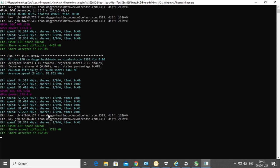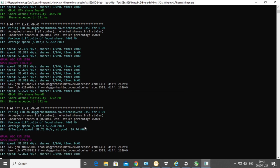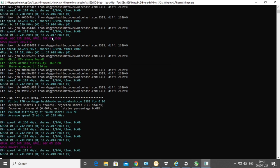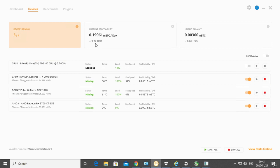As we can see, our RX 5700 XT is running at 53 MHz at 178 watts. If we look at our Nvidia cards, the 2070 Super is running at 37 MHz at 165 watts and the 1070 is running at 27 MHz at 136 watts. As you can see, these three graphics cards are making $3.72 a day and Bitcoin is at $18,636.